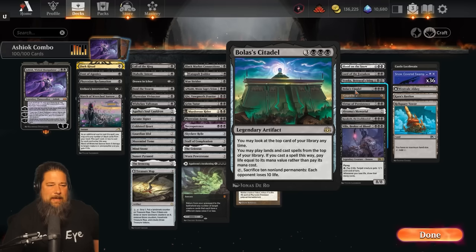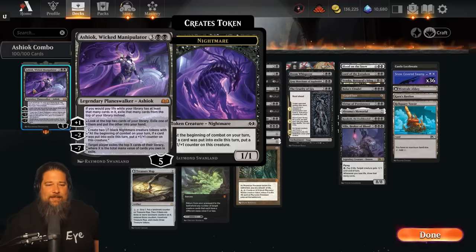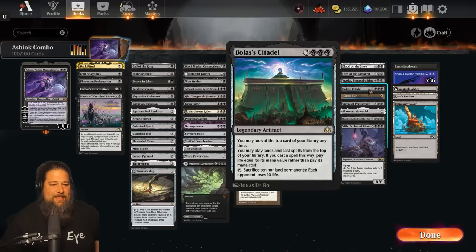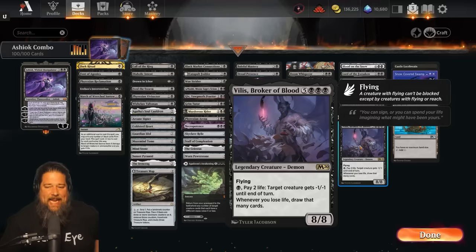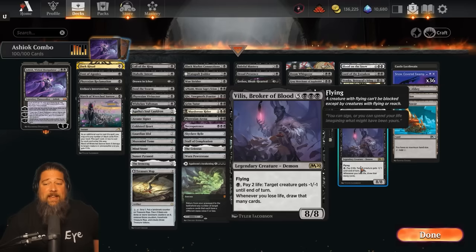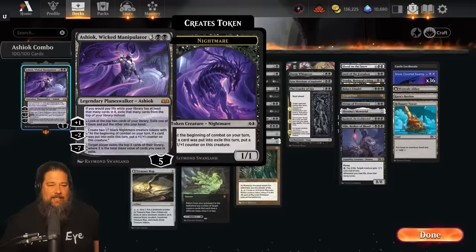You can probably see the synergy: Ashiok makes paying life exile cards instead, and Bolas' Citadel lets us play cards off the top for life. So with Ashiok out with Bolas' Citadel, we can play as many cards as we want and we're never going to run out of life. We can be casting eight-drops like Villis, which are normally sketchy with Citadel - what if we're at seven life and we fizzle? That doesn't happen with Ashiok. If we play a Villis, instead of spending eight life, we actually just exile eight cards, which is an upside because we're trying to get to the Ashiok ultimate anyway.